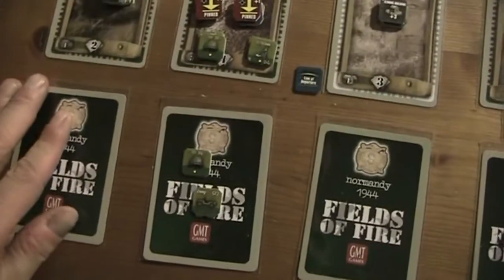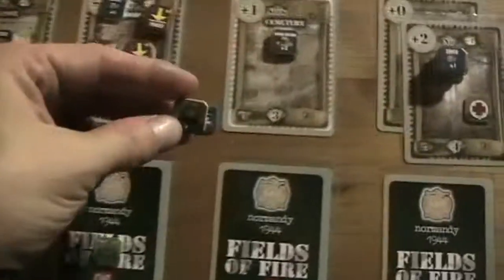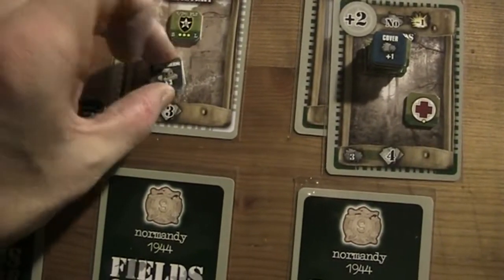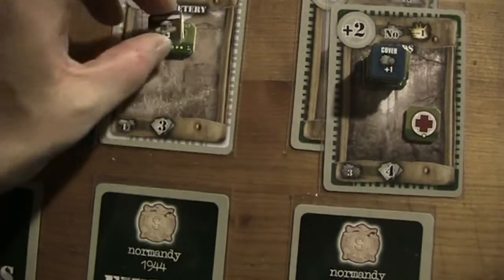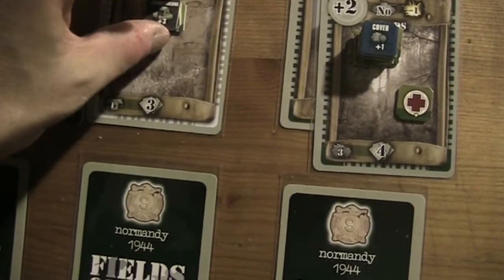That's another advantage — if we bring him here somewhere on the map under cover, we are allowed to add one because of the command draw modifier under cover. So we have two points. I decided to move the CO HQ into the strong building, and then I'm going to activate 3rd platoon.